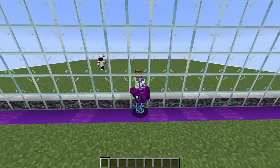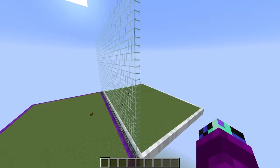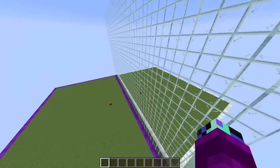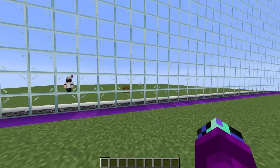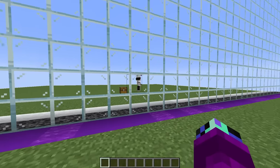Today I'm doing a Minecraft mob battle with my teacher, but we're using Skibidi mobs. And what Mr. Wilson doesn't know is that I'm secretly gonna be cheating with this one-way glass wall to see exactly what he spawns in. Mr. Wilson, are you ready to begin this Skibidi mob battle? Yep, I've got my chicken on my head and I'm ready to beat ya.